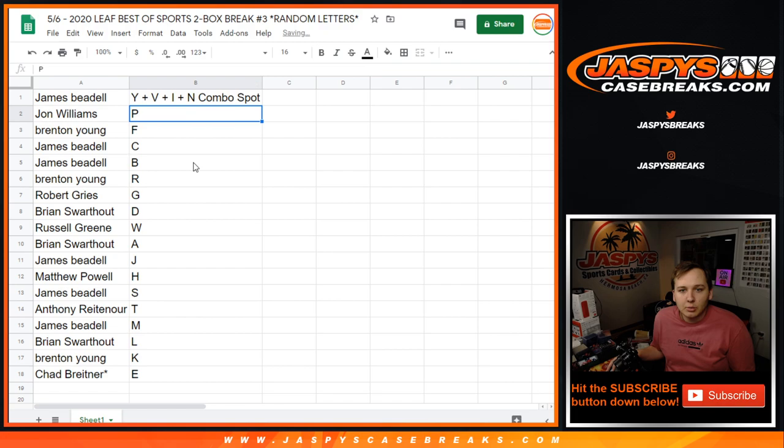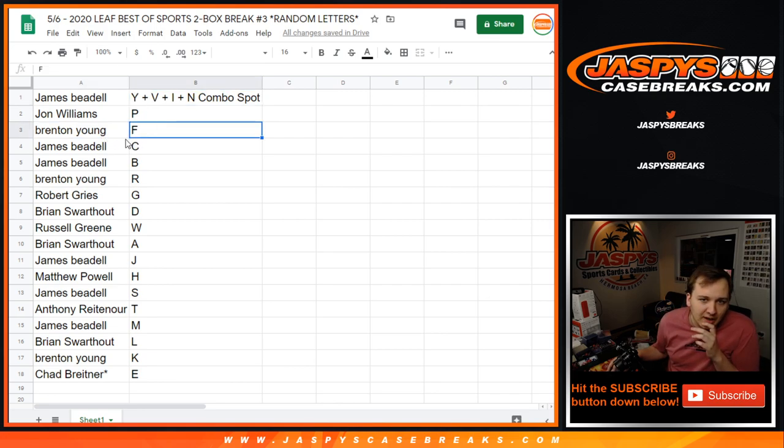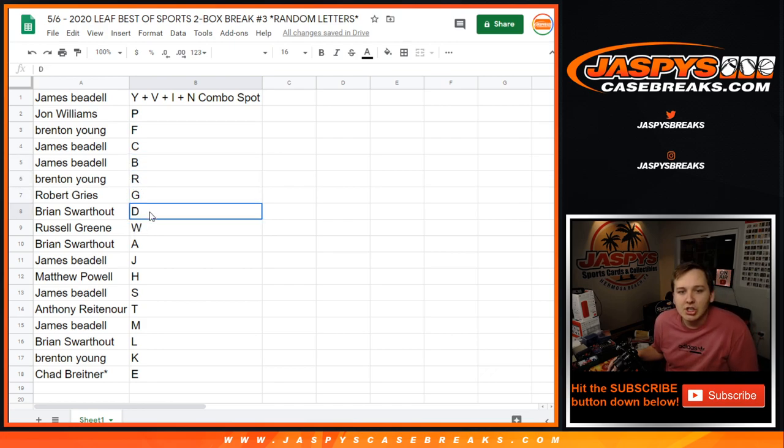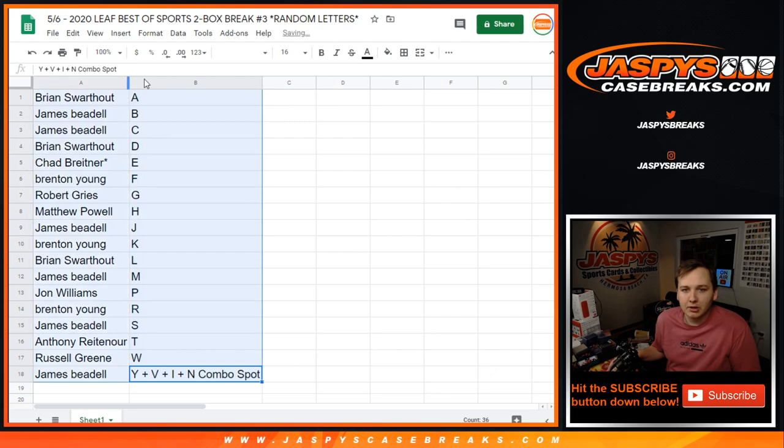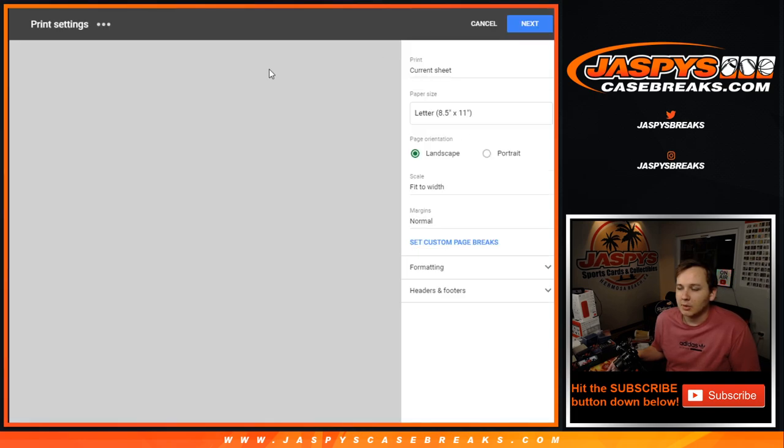John with P, Brenton with F, maybe Steve Young. I'm blanking on N last names. There's got to be some N's. Brenton with F, James C and B, Brenton with R, Robert G, Brian with D, Russell W, Brian A, James J, Matthew H, James S, Anthony T, James N, Brian L, Brenton K, and Chad B last spot, Mojo E. Let's alphabetize it — I'll give it about half a minute or so on trades. We'll be right back.